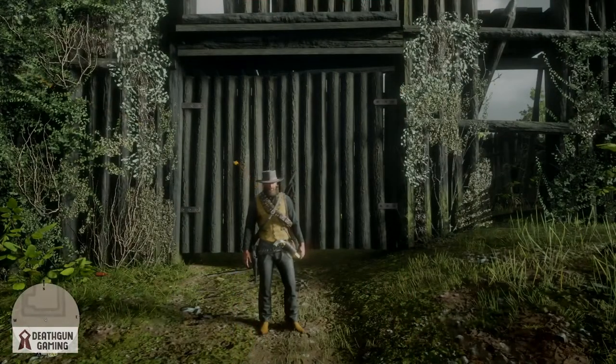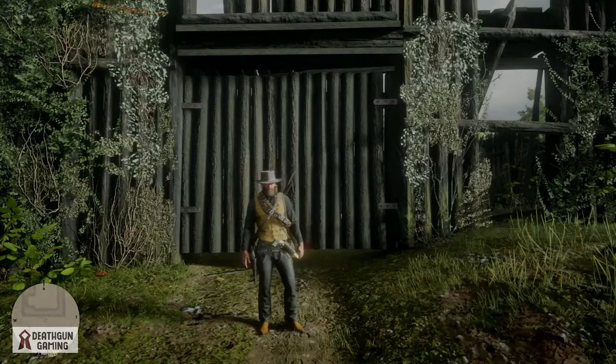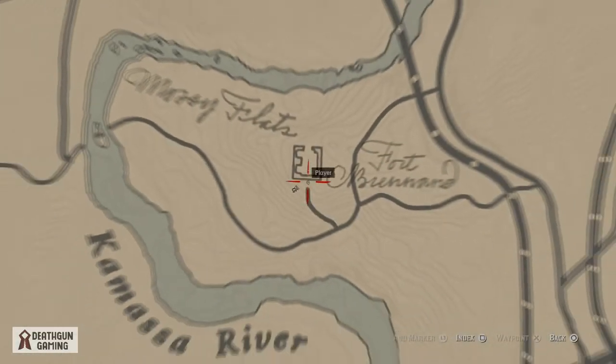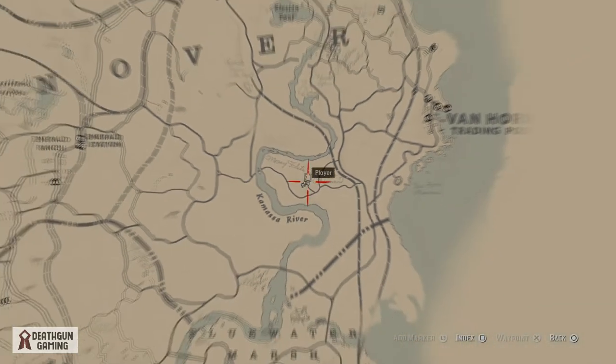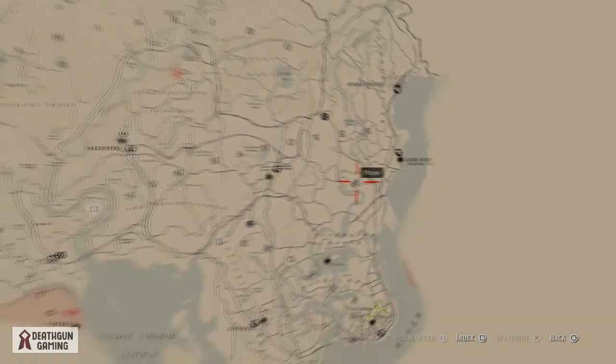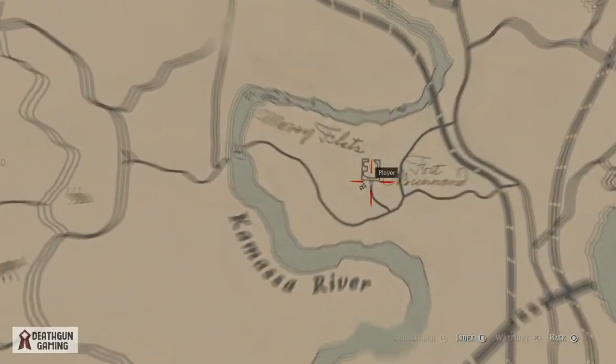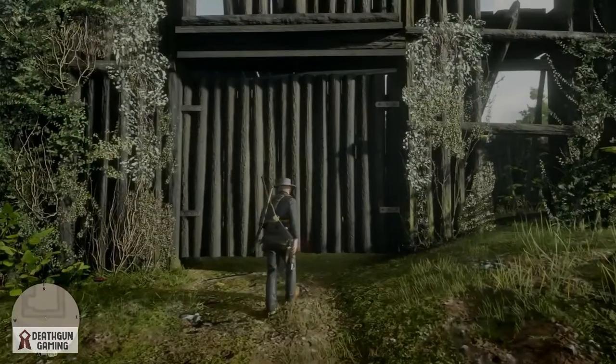What is going on outlaws and gunners, Death here. Today I'm going to show you where to get the civil war knife and hat. For this, you want to come right here to this broken down civil war base up north of Blue Water Marsh. You won't miss it — it's a pretty nice place and it's pretty huge once you start getting close.